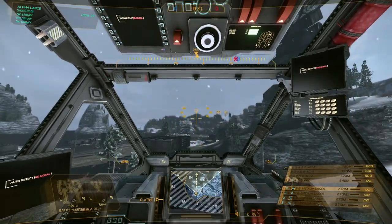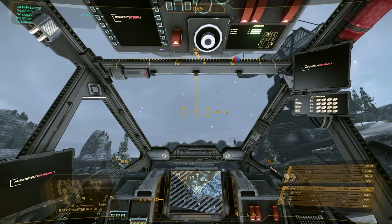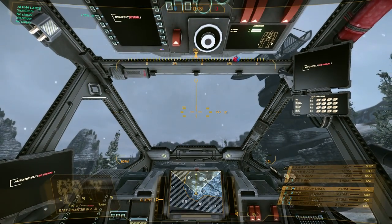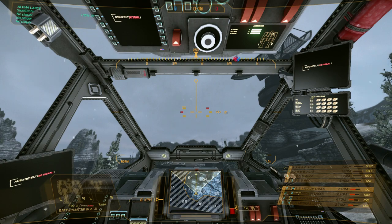For example, if we go ahead and fire up at the sky with a burst of autocannon, that's going to go up there, not at the center crosshair. These are just torso-mounted weapons. So if we shoot our lasers, which are on the sides of the torso, they fire at the crosshair.